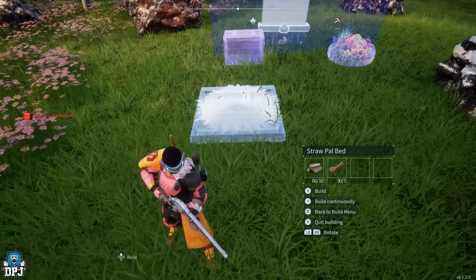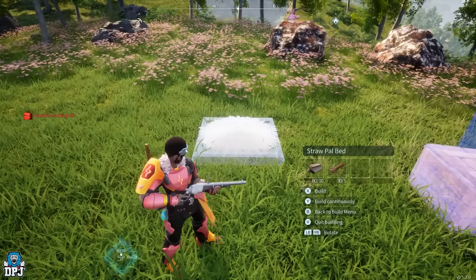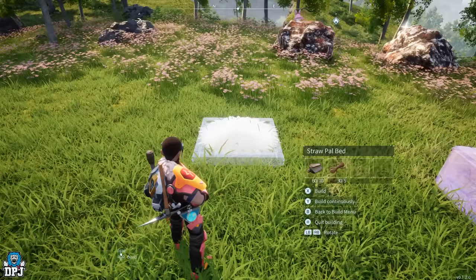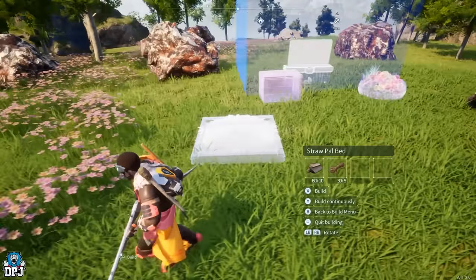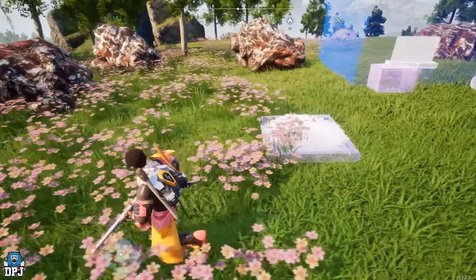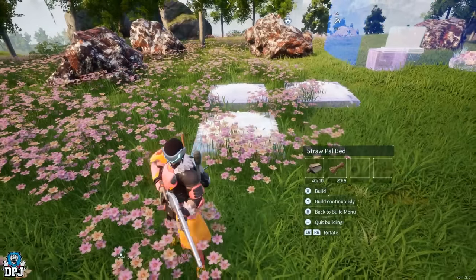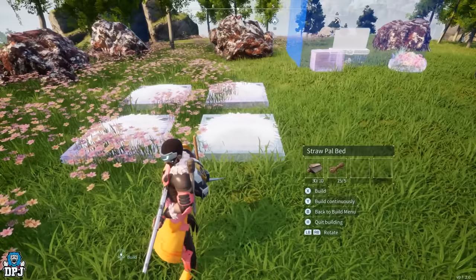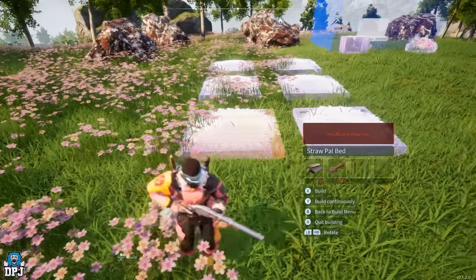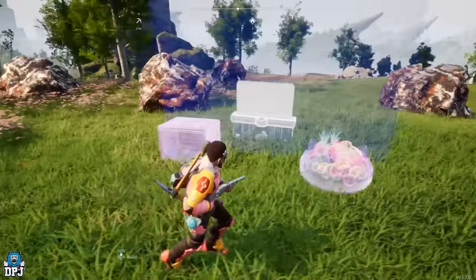Now we need to do the beds. Build six beds minimum. If you want more pals here you'll need more beds — beds are made from wood and fiber, 10 wood and 5 fiber each. So if you want to increase your beds, just increase those materials accordingly. I'll build six and keep them out of the way so they don't block any spawns. I'll cut the video and resume once everything's built.